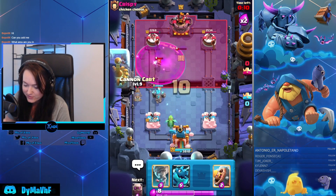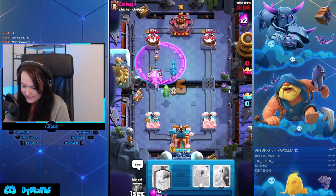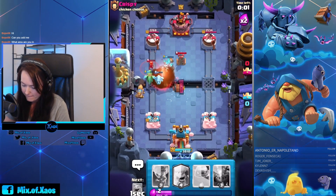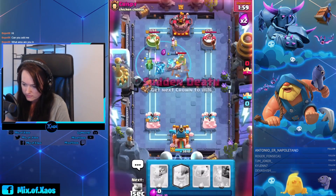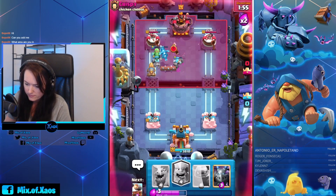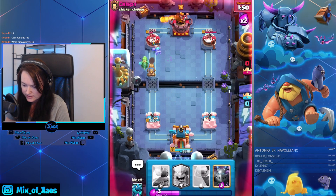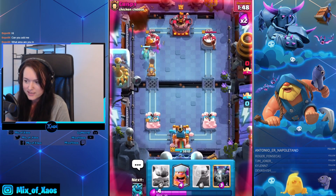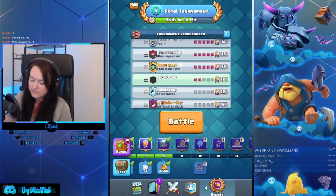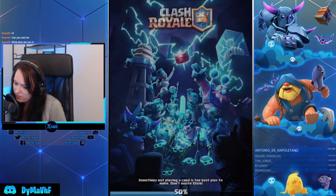What was that? That was so strange — what was he thinking? I'm not sure. Okay, we got the blast, now we've got pressure to take the tower. I don't know what he wanted to do there — did he want to rotate the golem on the other side? Okay, let's hop into another one.